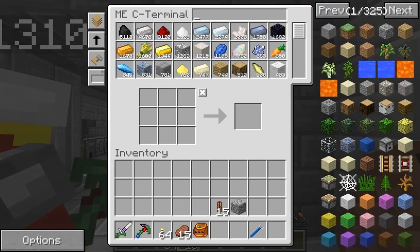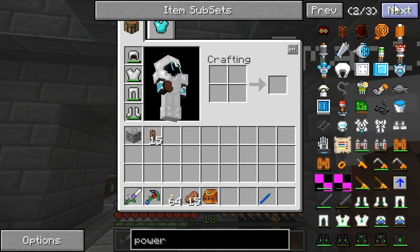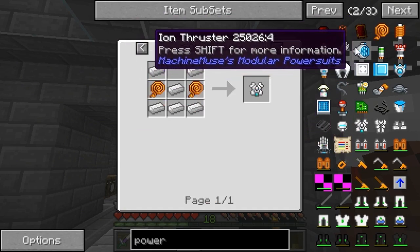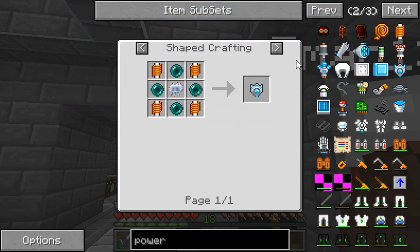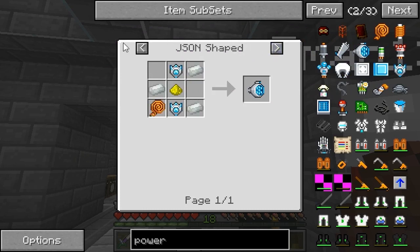The actual power armor isn't that hard to make, but the stuff you need to add to it — ion thrusters are what you need to make it so you can fly. You actually need force field emitters. We're going to need copper cables and stuff. We're going to do it with gold cable and redstone, because we're not hurting for gold at all, and if we really need to we can run our pigment farm.